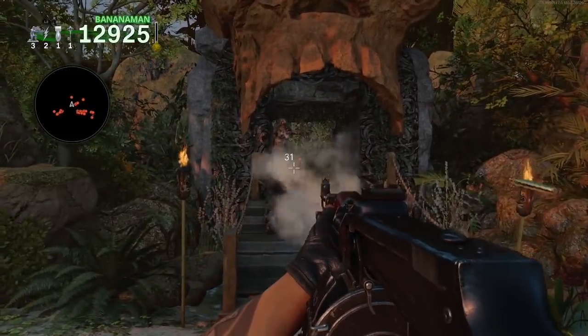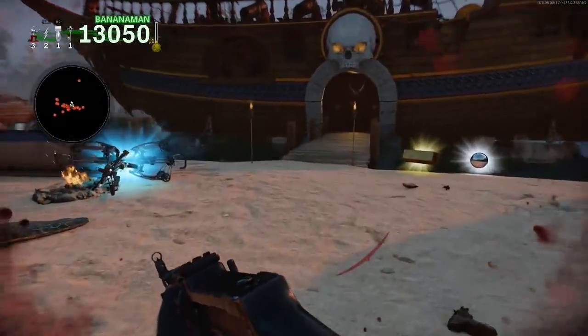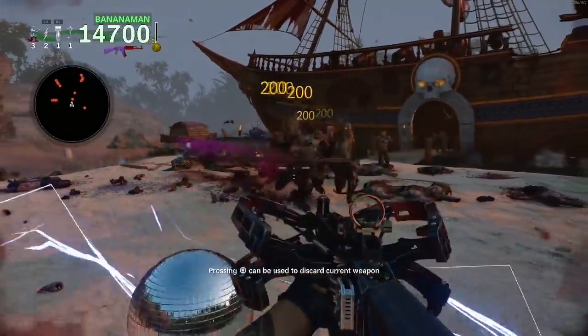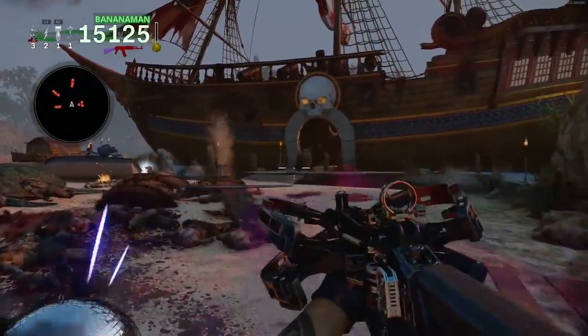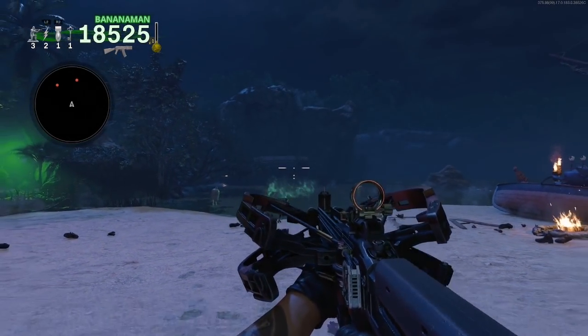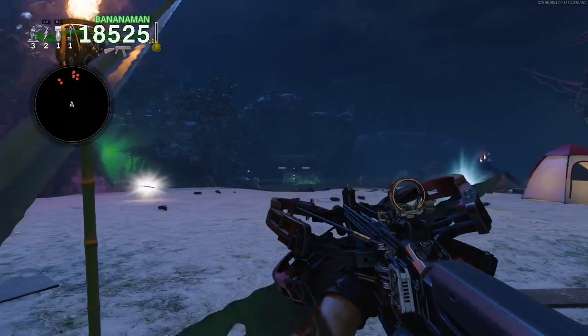If you have double XP on, you'll be getting around 575 XP per round. In total for this method, we go through 4 rounds, and you are getting 2k XP in around 5 minutes, so that's pretty good. In Dead Ops Arcade, the more rounds you go through, the more XP you will be getting per round.